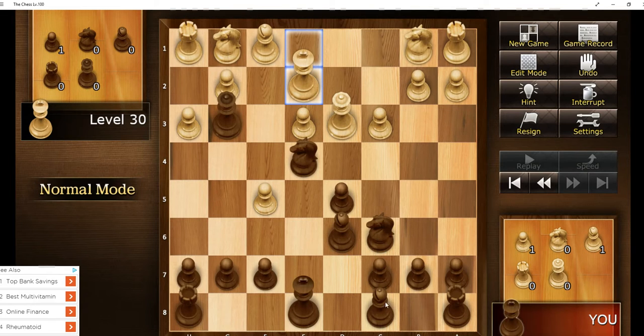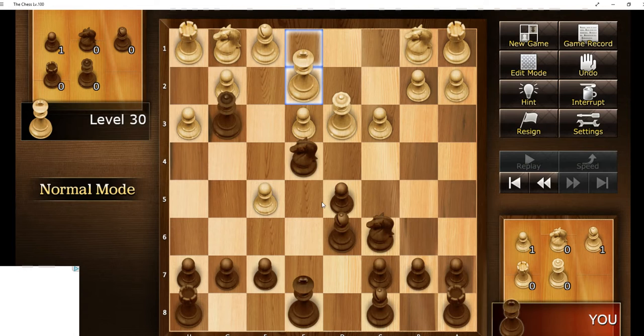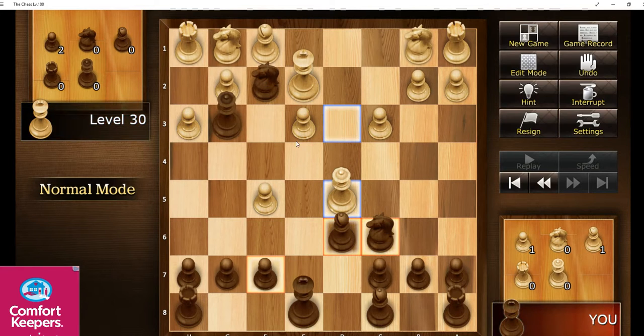I want additional firepower in the center of the board, and it's a tough call. Since I'm already off a piece, we're going to go ahead and fork its queen and rook. And that rook is gone.